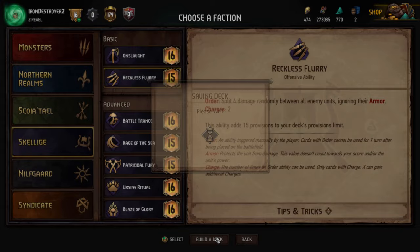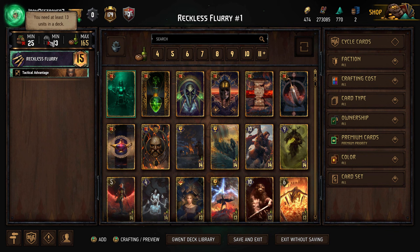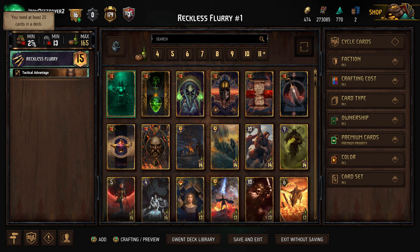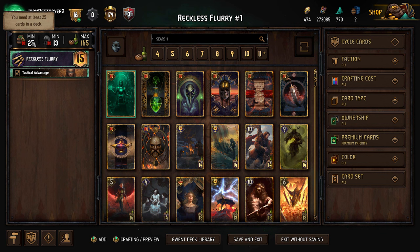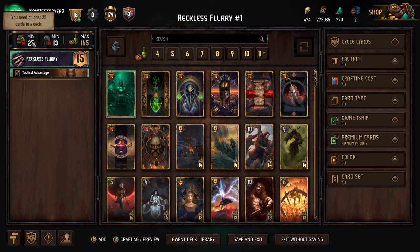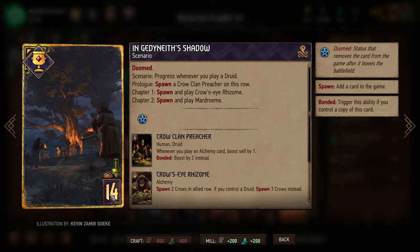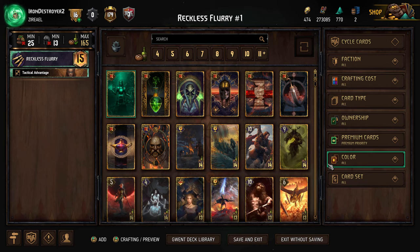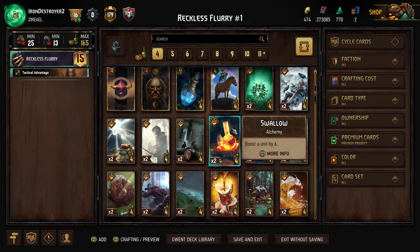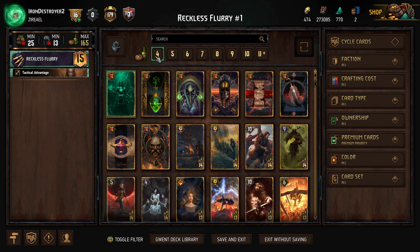Once in the deck builder, there are a few things to keep in mind. Every deck must have at least 25 cards — you technically can have more, but you really don't want to. With pretty much no exceptions, you want exactly 25. Having fewer cards increases the chance of drawing your good cards. Every card is balanced around a number of provisions, shown in the bottom right corner. Cards that play for more points tend to have more provisions.